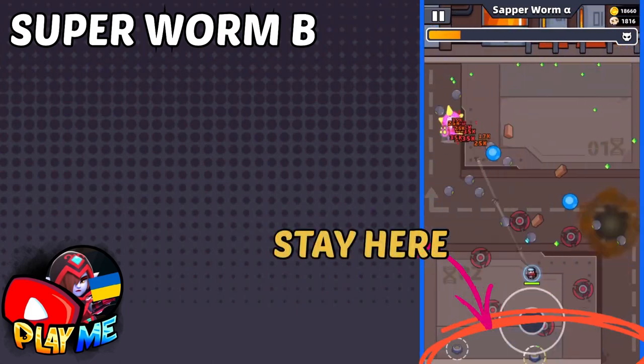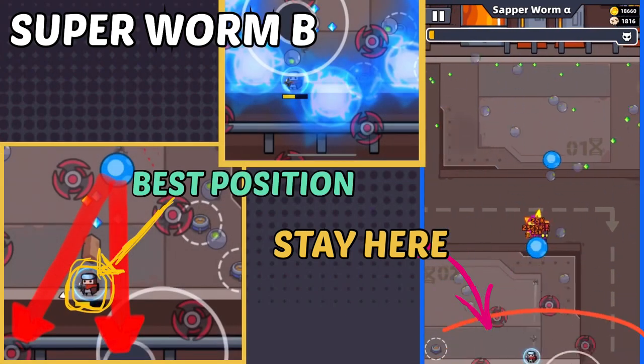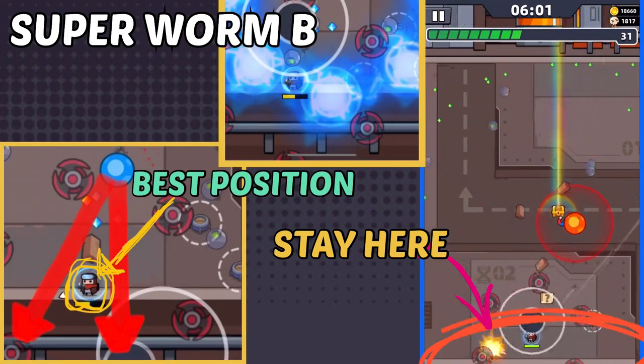Just stay down and avoid Lightning Balls. To avoid them, just stay near the path where the Lightning Ball will be moving.